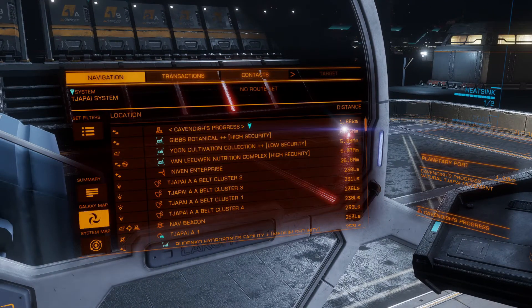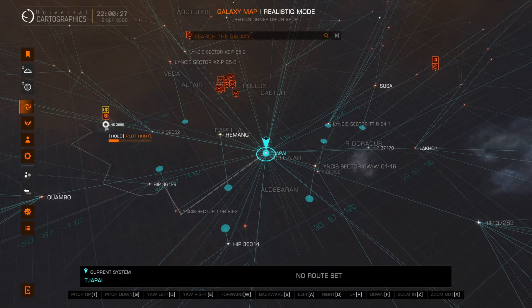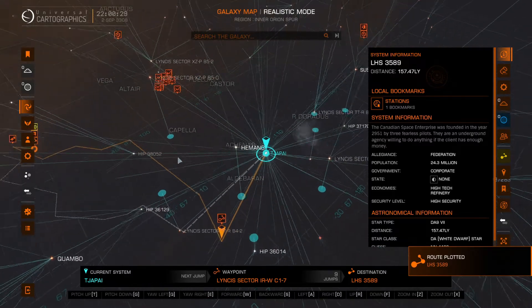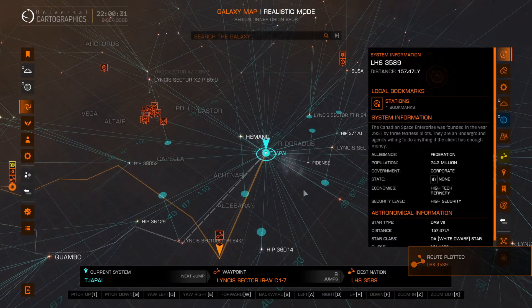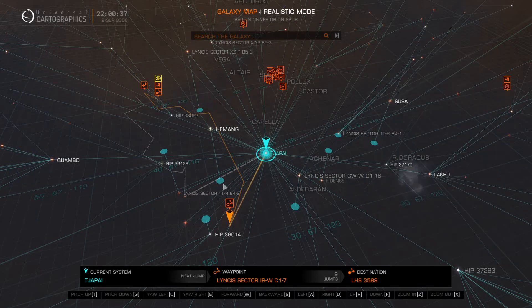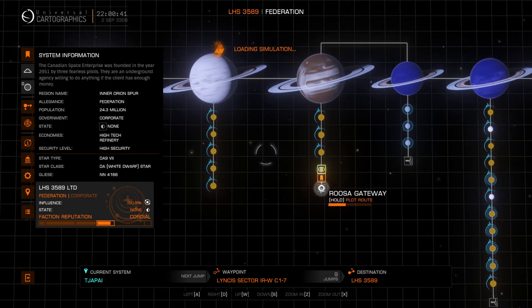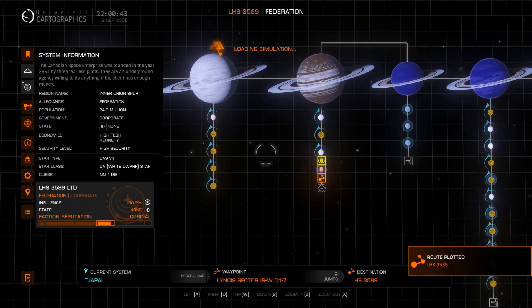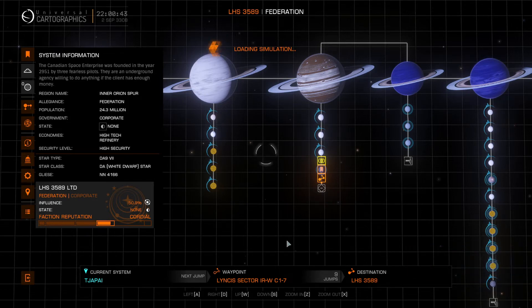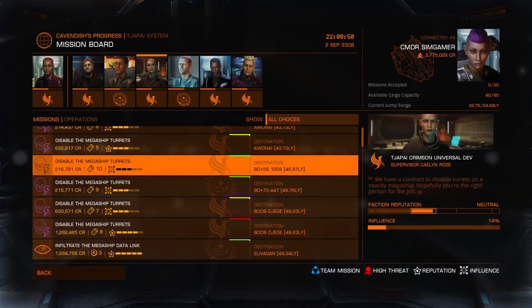I'm going to go ahead and take myself back to the Ruza Gateway, because that's where I want to be working on my faction stuff from anyway. Until next time, I'm SimGamerTV, and this has been Elite Dangerous: The Odyssey DLC installed — catch you next time.